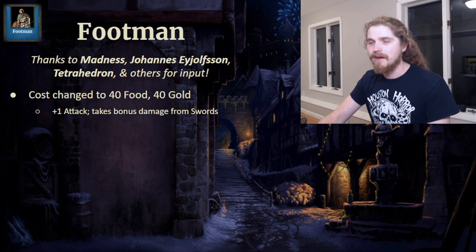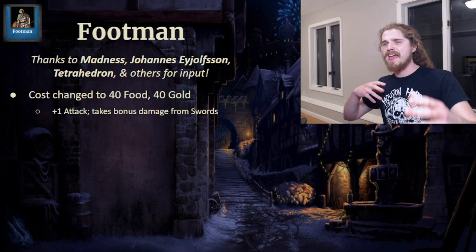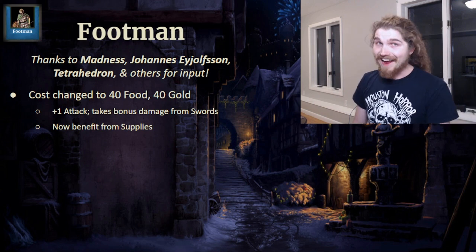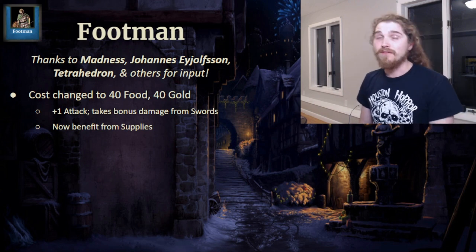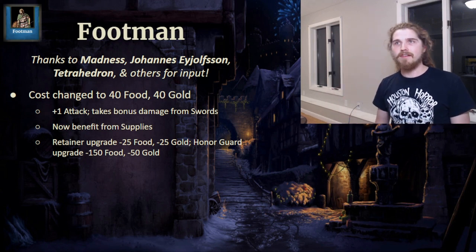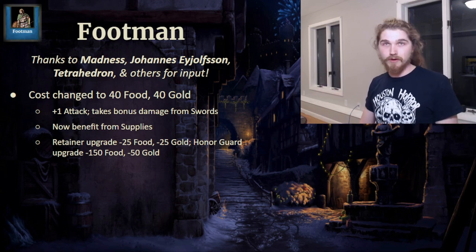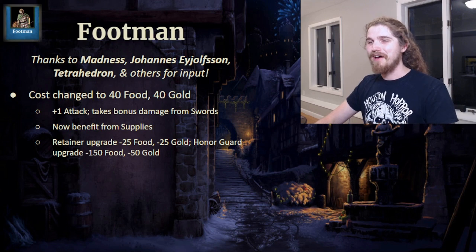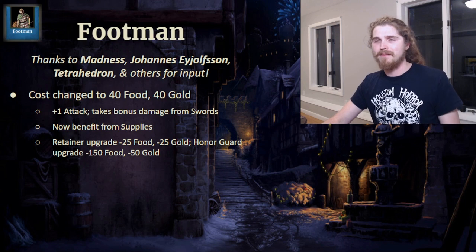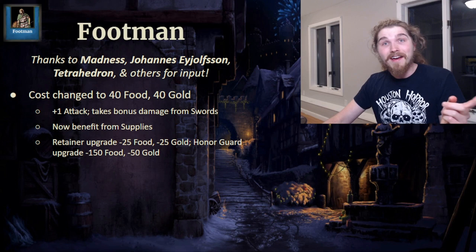It feels intuitively correct and should make them a lot more interesting to play against in-game. Additionally, the Footman now benefits from the Supplies technology, reducing its cost by 15 food. Lastly, I've tweaked both of their specific unit upgrades — the castle and imperial age Retainer and Honor Guard respectively. Both broadly have their costs reduced. A lot of their upgrades were way too expensive — something I very much underestimated in my early days of theory crafting. A lot can change in five months.